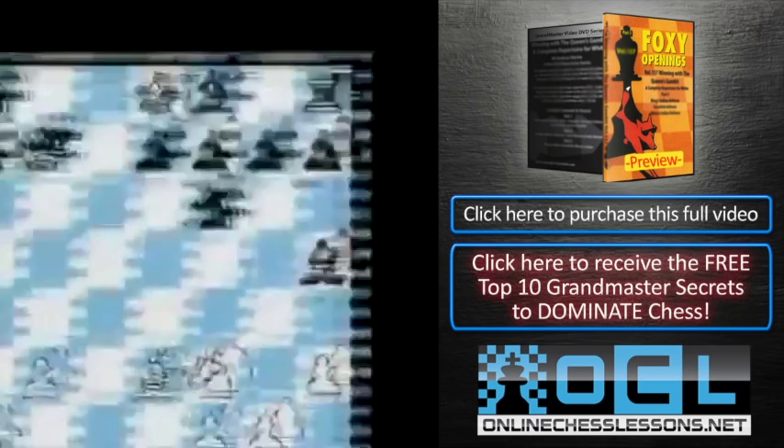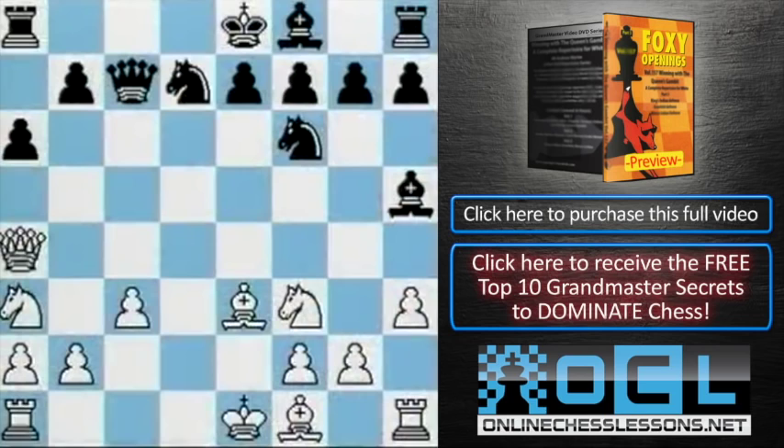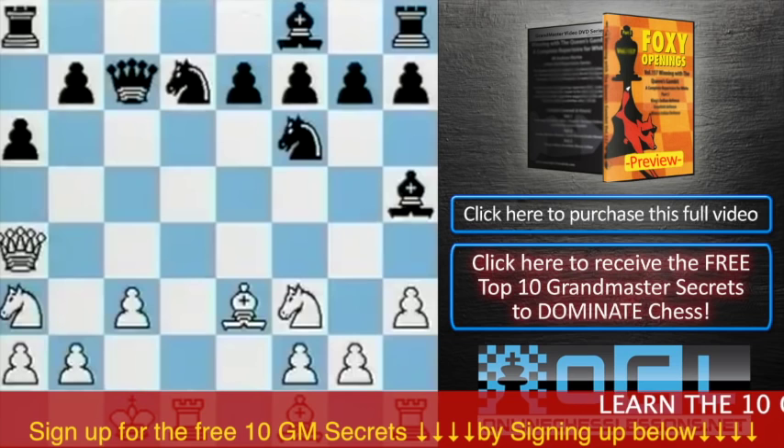Knight bd7 to block the check. Of course, if queen c6, then bishop b5 on the board and that's the end of the game. So why not just castle queenside now? And to sum up in this position, white's got all his pieces just about on the board. The hapless king is still in the middle over here. White has a very nice position here.